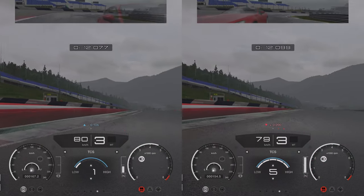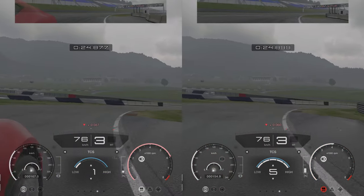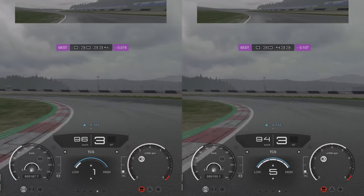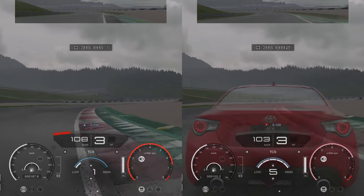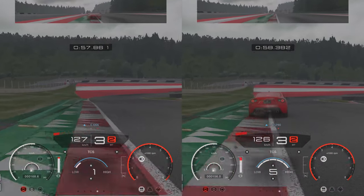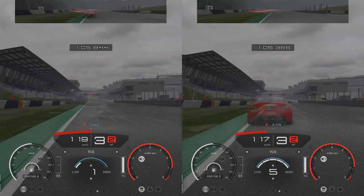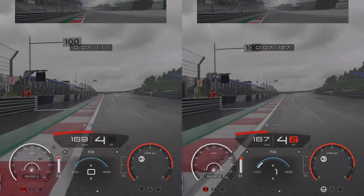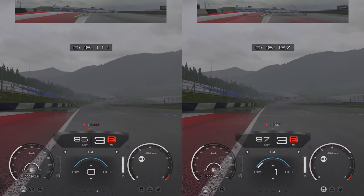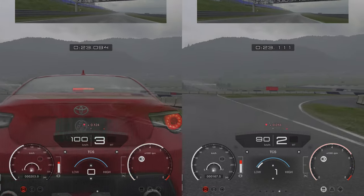TCS works by reducing throttle input. In many cases it should slow you down, and indeed it does — but the key is when and where it slows you down. With TCS set to 1 it activates mainly mid-corner and when off throttle — these are times when stability is key, and a little TCS here won't hurt your lap times. The conclusion is that as long as you are keeping the car in control, a little TCS isn't going to hurt you as most of the time it won't even be on. Just don't turn it up too much — think of the TCS scale as a sensitivity switch. You want it only to come on when you need it to catch a spin.